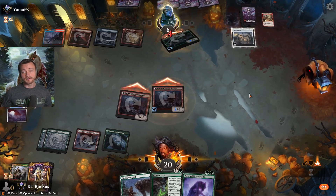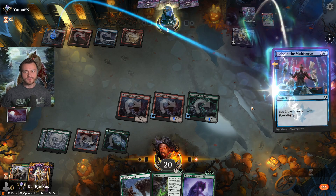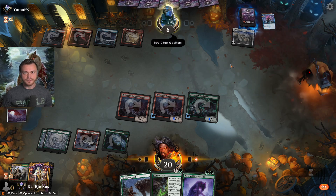Take it all — point goes down to six. The foretold card is Behold the Multiverse — I guess they're digging for a sweeper, either Burn Down the House or whatever the giant one is.